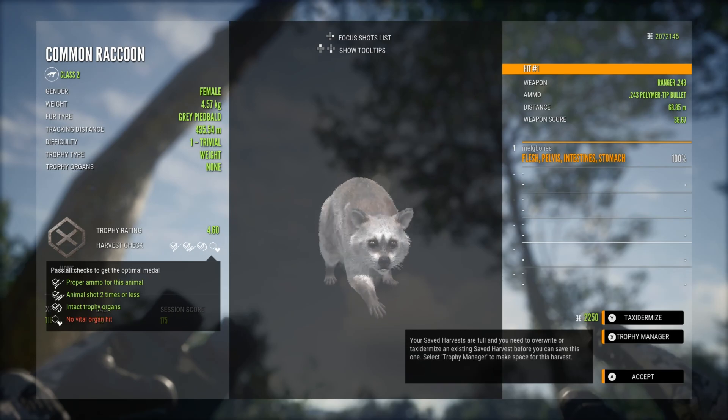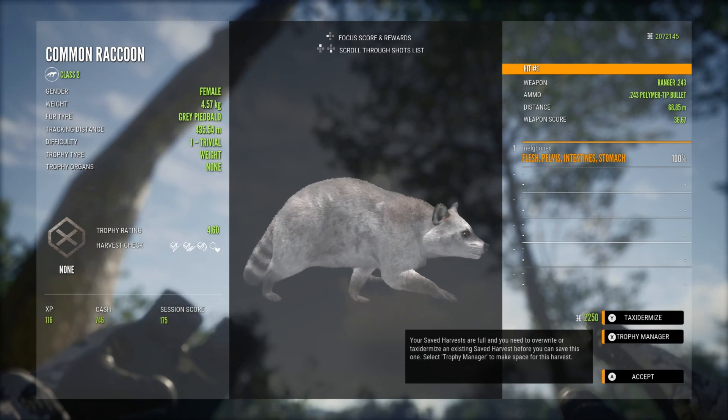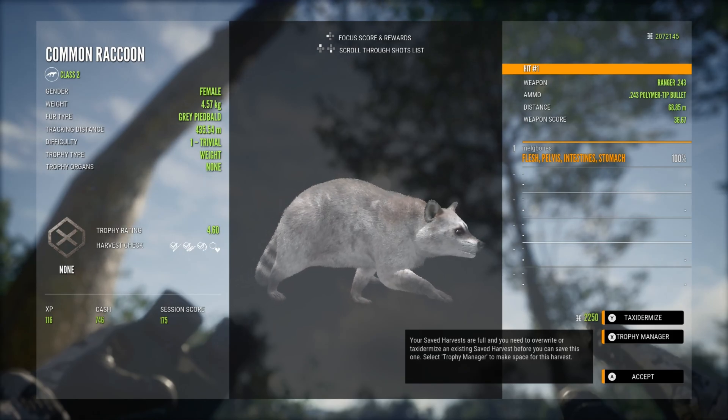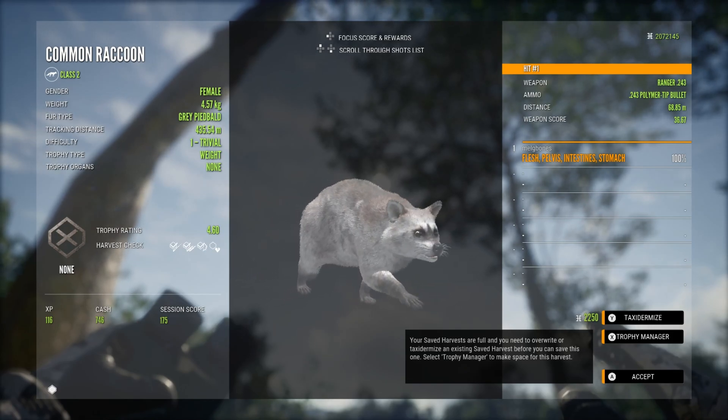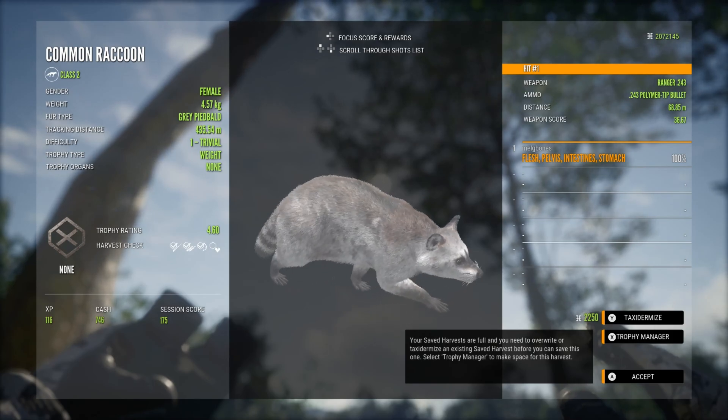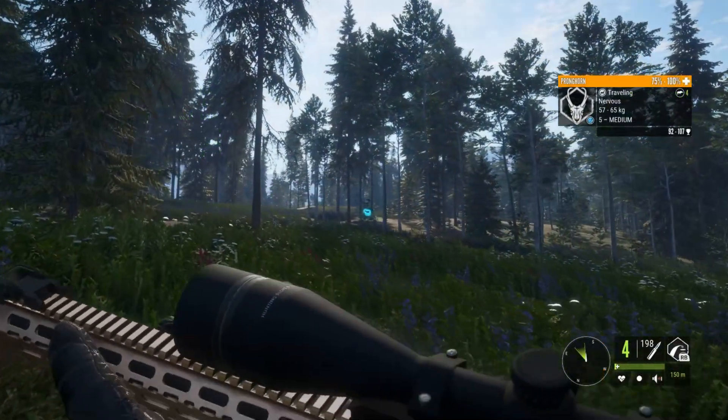Honestly I just cannot get lucky with finding an albino, and seeing as this was a female I just took a running shot there with the 243. I really wasn't worried about getting a vital organ hit as I'm not even going to tax this — I do already have a few much bigger ones in the trophy lodge.